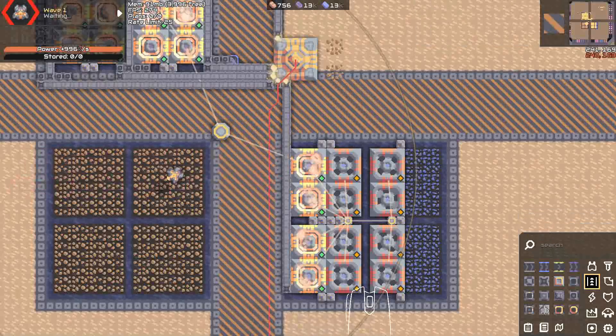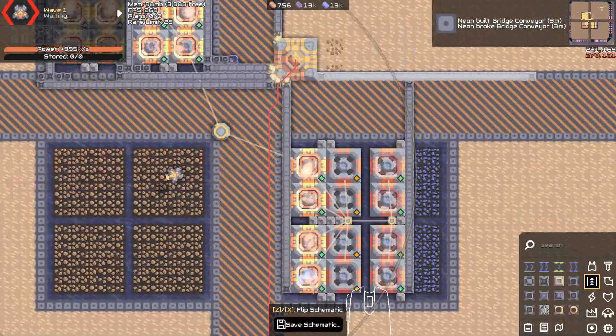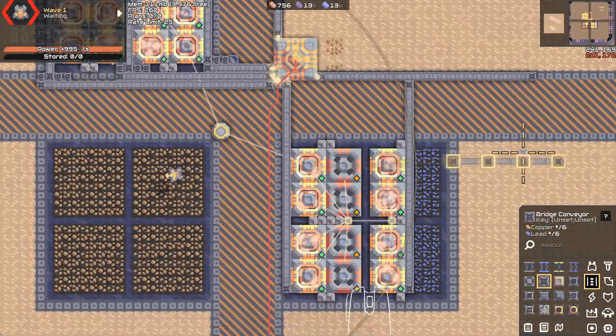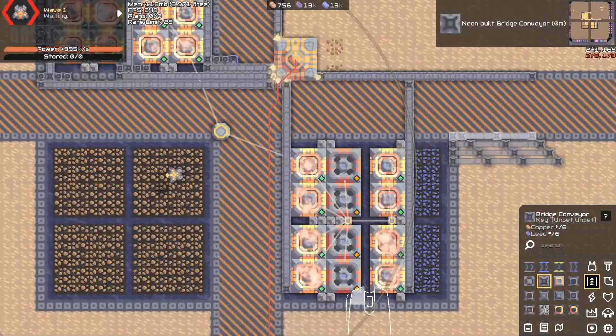But how do we turn 90 degrees with this? Well, simply copying it over and rotating it will not work, because all a bridge weave is, is just four bridges that go over each other.